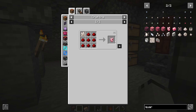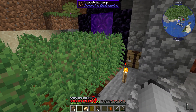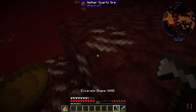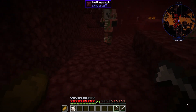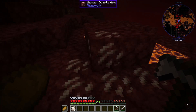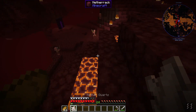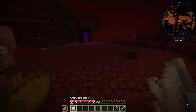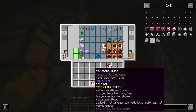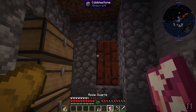I might add a recipe for that to make it interchangeable, but for now I'm gonna go find quartz and redstone. This is literally right next to the portal, so it's not hard to find. There we go — a little bit of quartz. I need a lot more than a little bit though, so I'm gonna keep mining this and I'll go mine redstone off-camera.